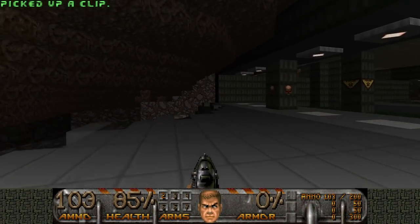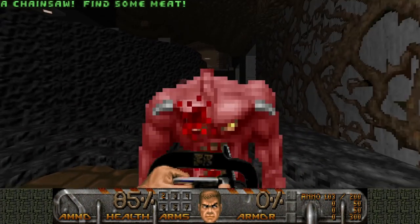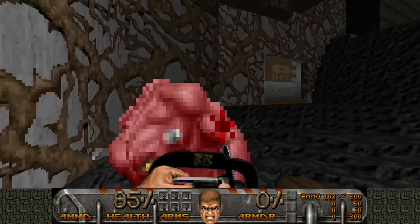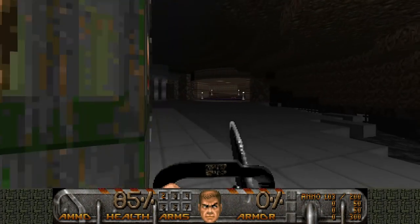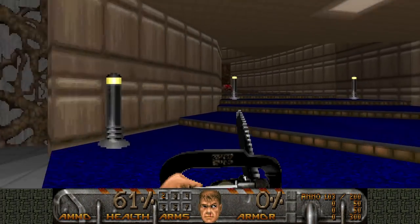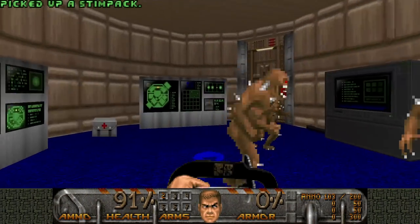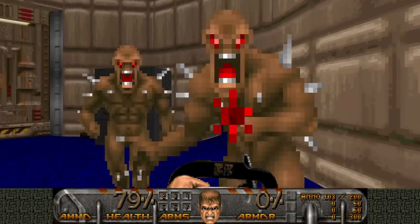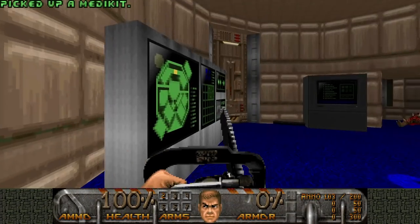I'm gonna do something very unusual here — I'm gonna grab a chainsaw. Since these pinkies are not fast, I can easily chainsaw them. I'm gonna use it to kill some Imps too. Hopefully not catching too many fireballs. Chainsawing Imps is actually a bit risky, believe it or not.